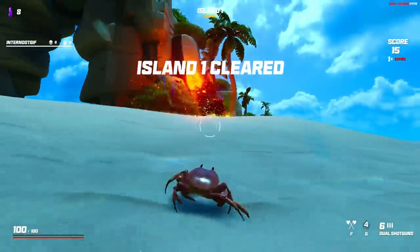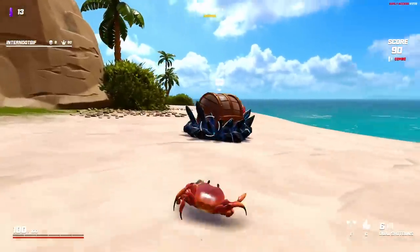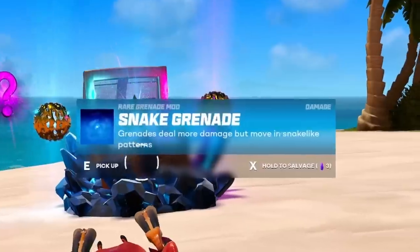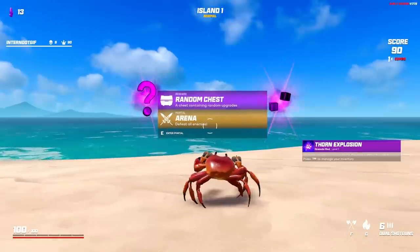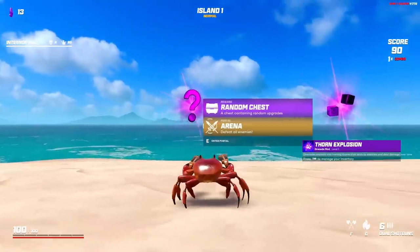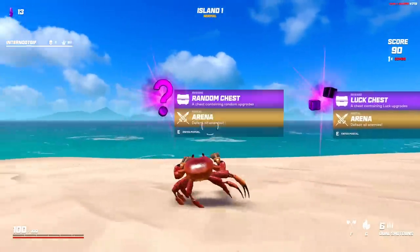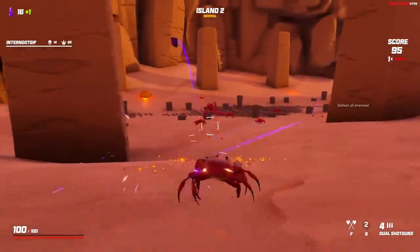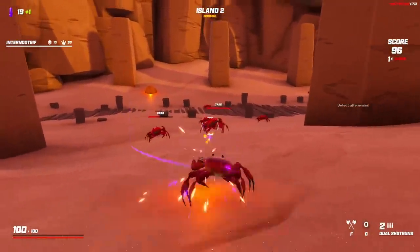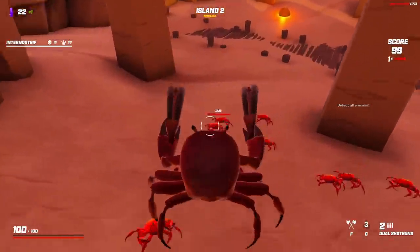There's ants over here. Ants don't belong in the water, but now that we took out all of them, we got some sweet upgrades. That one's purple - thorn explosion. Grenades explode into homing thorns? I like that. Now this is quite the difficult choice. Do I want to be random or lucky? I think right now I'm feeling random. Quirky randomness. We just gotta take out more of these crabs, and we have some grenades that we can use as well, especially since those got the thorn upgrades, so I should use that more often.